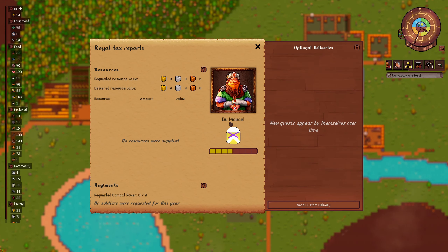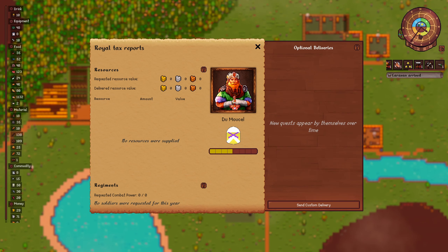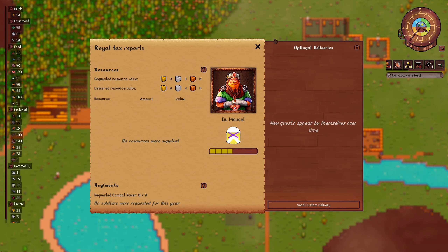Hey everyone, Johnny Trek here, and we're back with Lords and Villains. There are a few things I need to get done today in this episode. One being, we need to get kind of ready for the Royal Tax. So every fall, I believe, we're going to get a request from His Royal Majesty to send supplies.